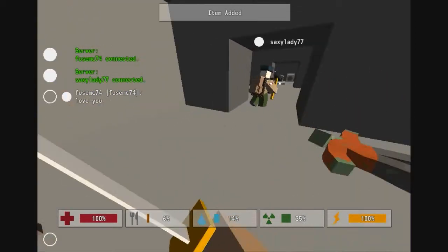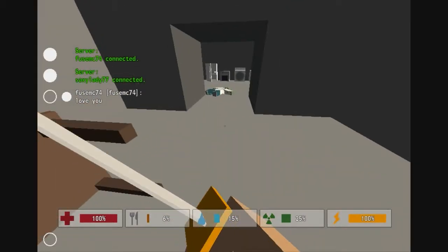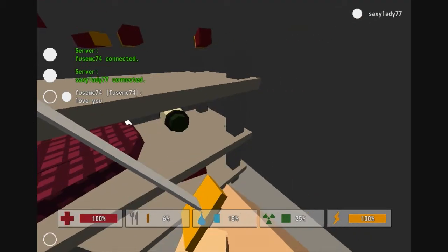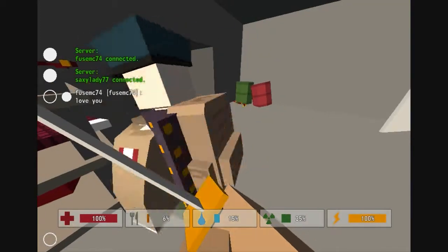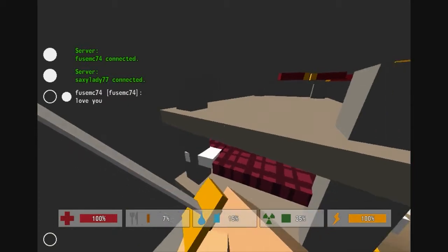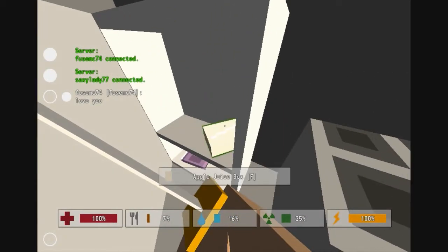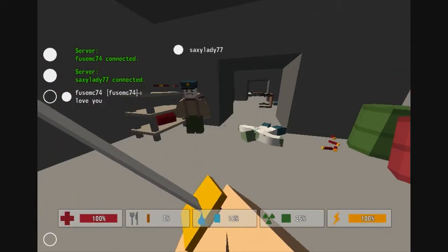I'm going to go ahead and take it just in case. Ew. There you go. Oh, in here there's vitamins! What did you say your radiation is at? Take those vitamins now. Okay, apple juice, candy bar. Ooh, a piece of candy.